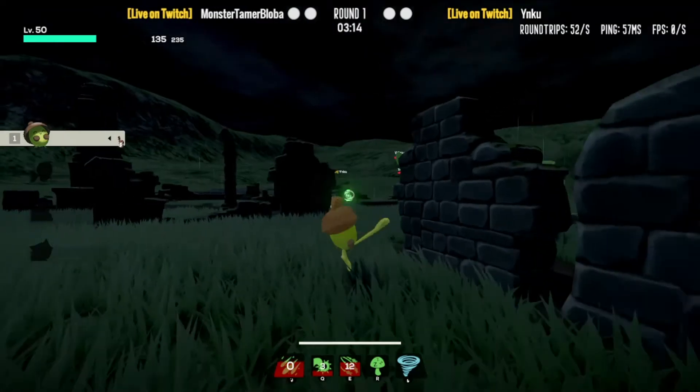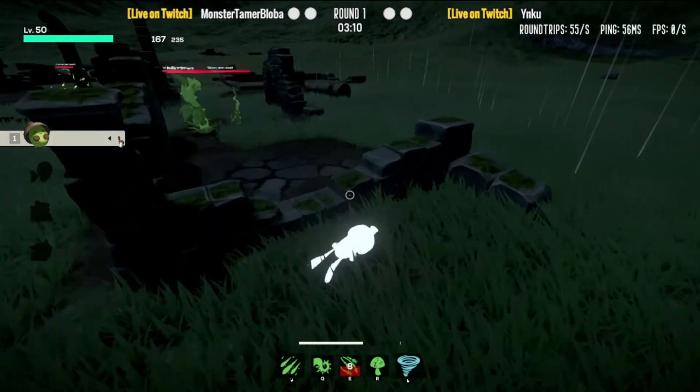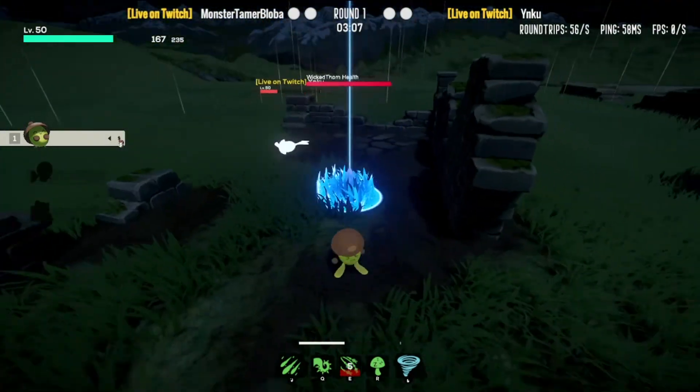For Skullkin, he doesn't really have a lot he can do to fight against your minions. All you really have to do is be mindful of getting hit by Caustic Cloud, keep up the pressure, and you should be fine.